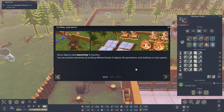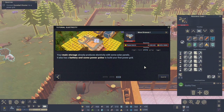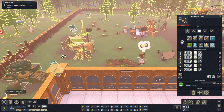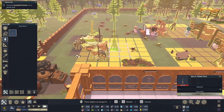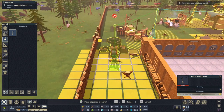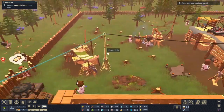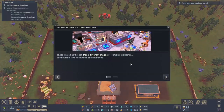Some objects need electricity to function, such as the snowball shooter. You can produce electricity by building different kinds of objects like generators, wind turbines, or solar panels. Construct power poles to connect your power-producing objects to those that need electricity. Your main storage already produces electricity with some solar panels, and it has a battery and some power poles to build your first grid. Let's connect the snowball shooter to the power grid using a power pole.